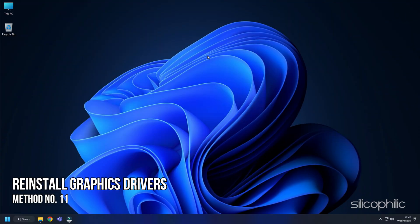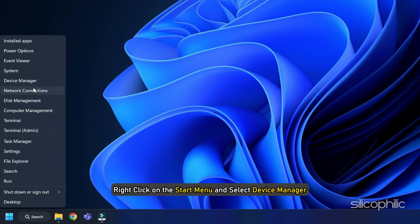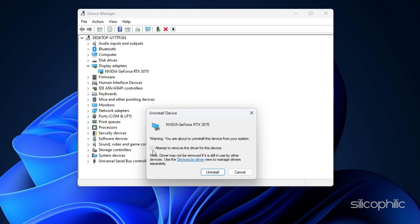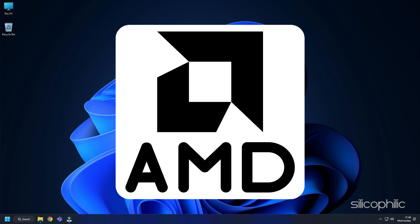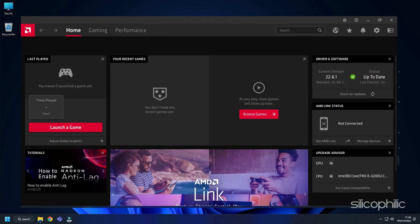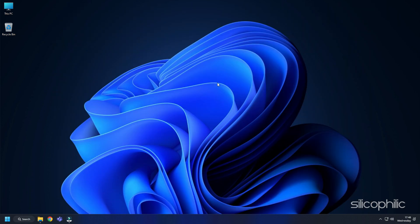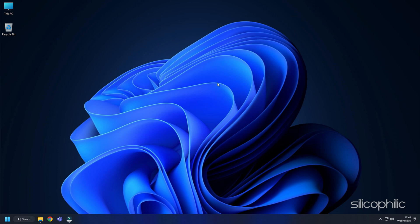Method 11: If updating the graphics driver doesn't work, try reinstalling them. Right-click on the Start menu and select Device Manager. Expand Display Adapters and right-click on the graphics driver. Select Uninstall Device and follow the on-screen steps. After the driver is uninstalled, reinstall it — for AMD use the Radeon app, and for NVIDIA use GeForce Experience. If already installed, simply running them will automatically detect missing drivers and download and install them. Restart your PC after installation, then run the app again to check for any updates and install them.